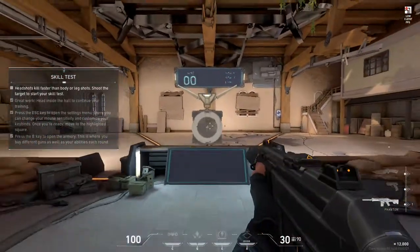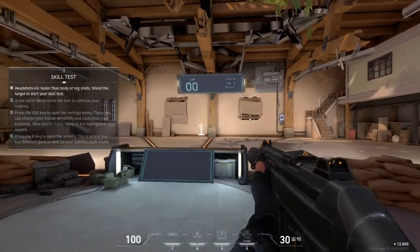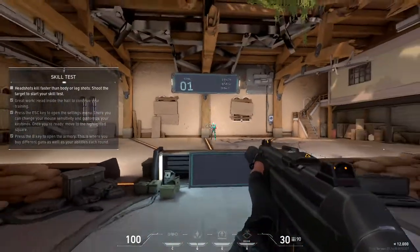Let's test your accuracy. These bots pop with one headshot. Body shots do less damage and leg shots even less. They'll despawn quickly, so see how many we can get before the timer runs out.